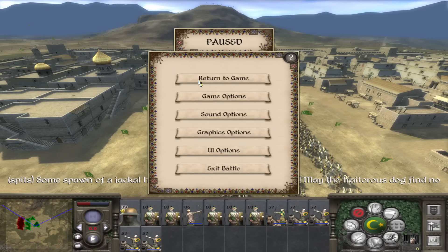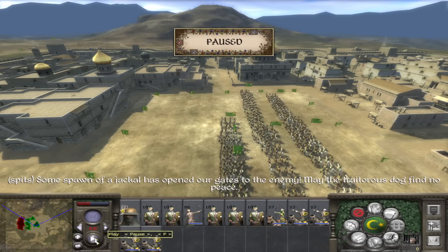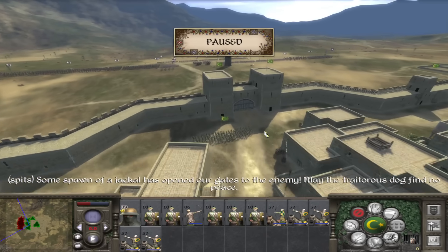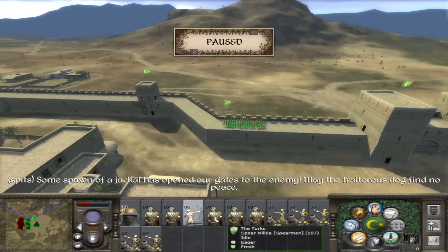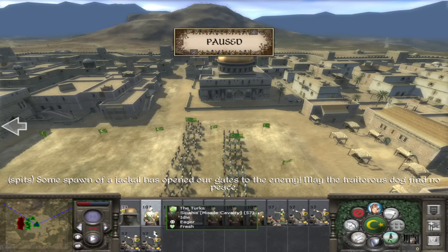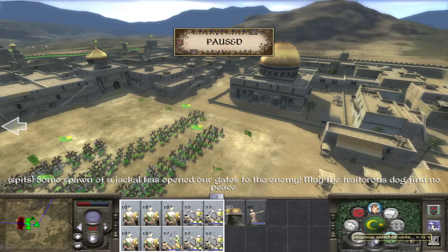Some spawn of a jackal has opened our gates to the enemy! May the traitorous dog find no peace! Alright, so let's have a look at what we can do here. Let's have a look at where everyone is. Yeah, not good locations at all.